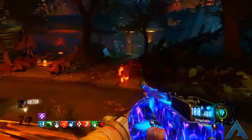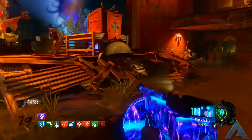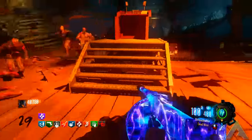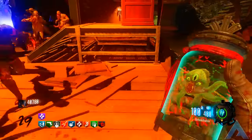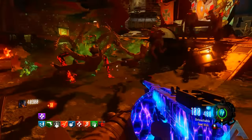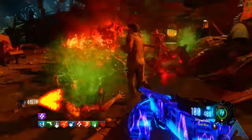The things you are going to need in order to get to your high round spot will definitely be either one of the two wonder weapons on the map or possibly both, which would be the Thunder Gun, the Apothicon Servant, and possibly an SMG or an LMG of your choice.